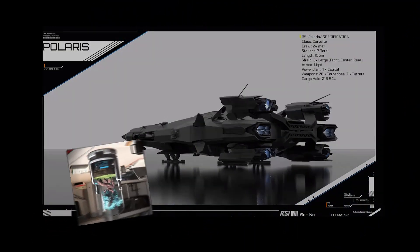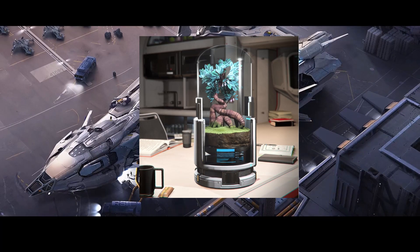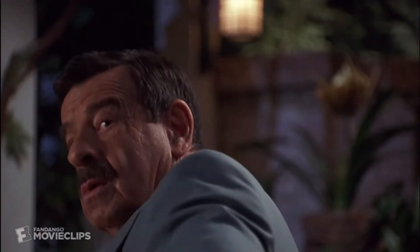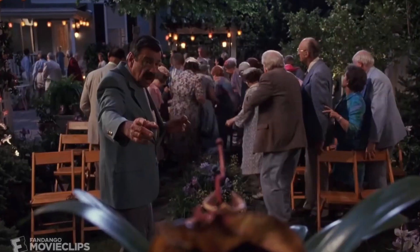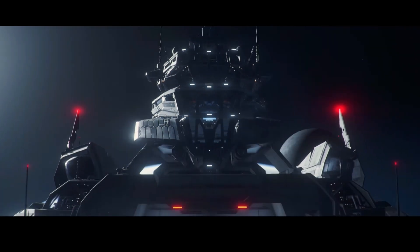For those nature lovers out there, the Galactopedia introduces us to the Xi'an Centennial Bloom. This is a small tree standing half a meter, containing light pink flowers which bloom every 100 Xi'an years, or 128 Earth years. The flower blooms for around 40 hours before it starts to wither. The offering of the Centennial Bloom, along with the opening of the Xi'an system, was a gesture of peace toward cultural exchange and harmony between the United Empire of Earth and the Xi'an Empire.